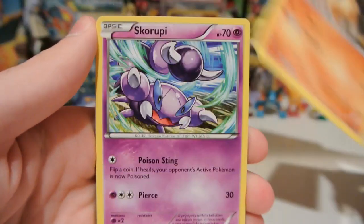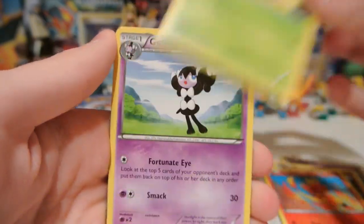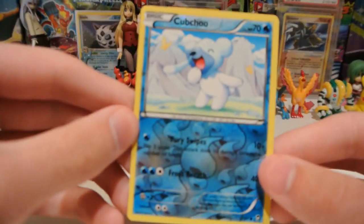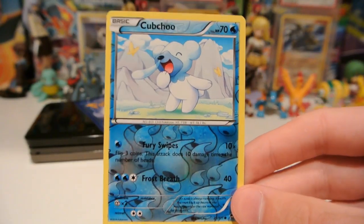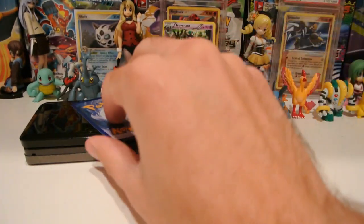Makuhita, Askarupi, Mianfu, Magmar, Shelmet, Gotharita, Vibrava, and Sparkling Rogue. My reverse is a Cubchoo, which is just a common. There's actually a Beartic in the set that could be a pretty nice Pyro counter in some decks, so that's cool. I might like to use that reverse.